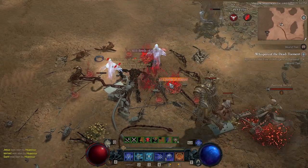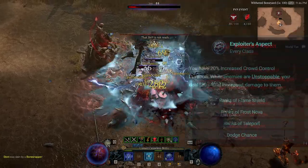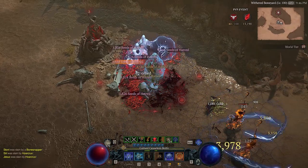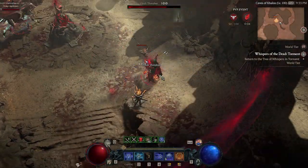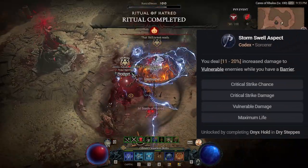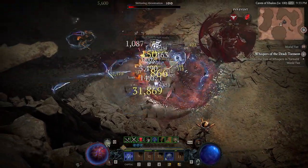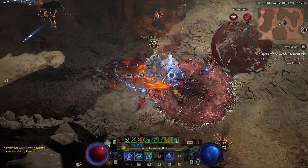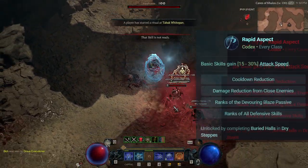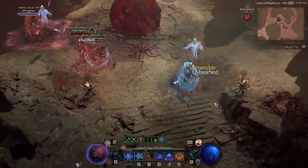Next is our boots — we're running Exploiter's Aspect. This did get nerfed from 50% down to 40% at max, and essentially you do 40% extra damage to people who are unstoppable, which is pretty much most builds nowadays. Next, we're running Stormwell's Aspect on our weapon — this is going to increase the vulnerable damage we do to targets while we have a barrier. We're running Elemental Aspect on our Amulet because it is going to increase the effectiveness by 50%, essentially increasing our attack speed from our basic attacks, which is very, very important.